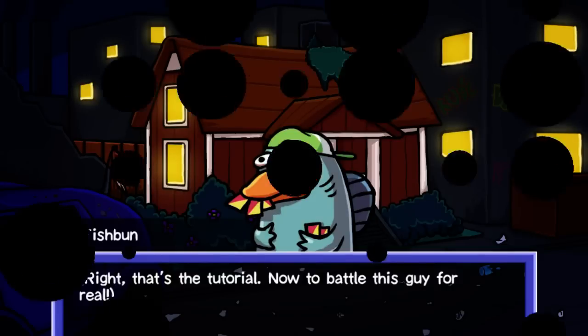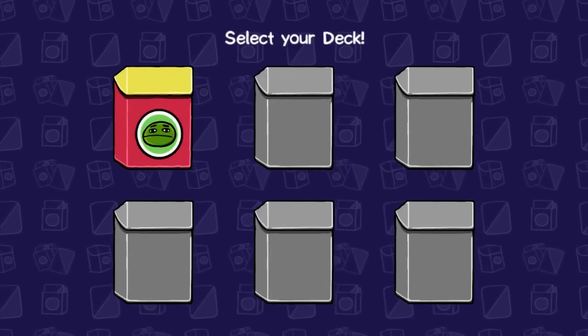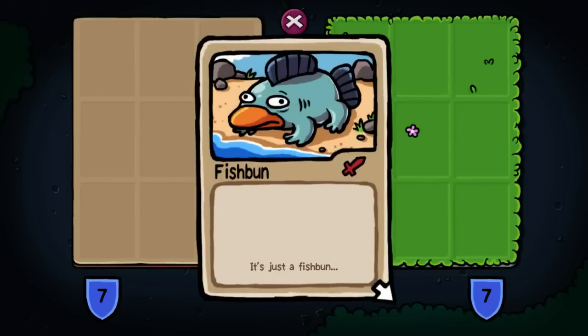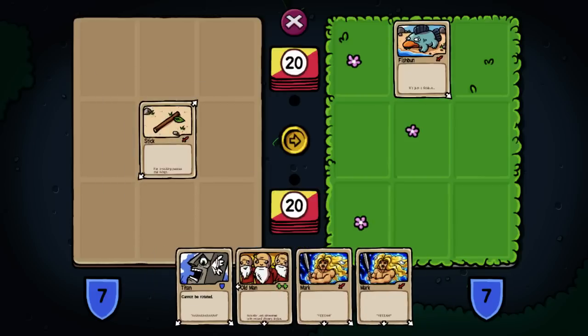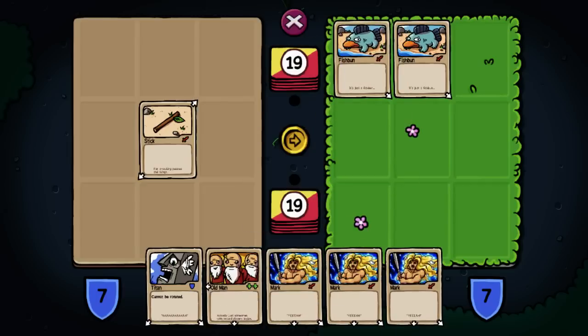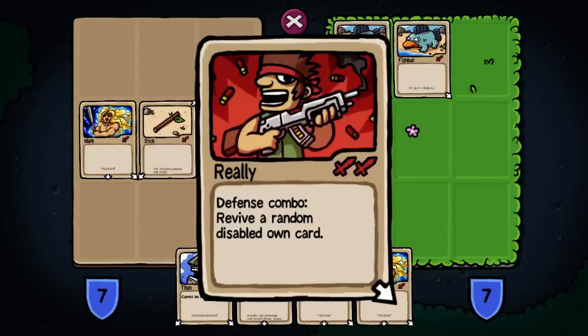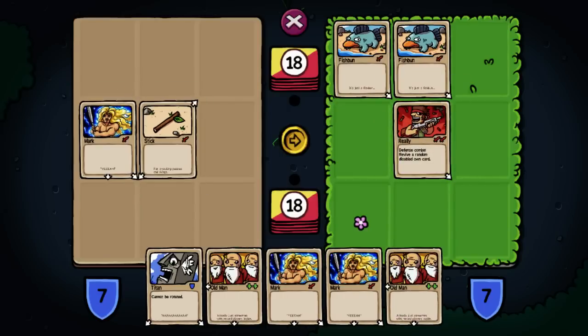Alright, that's the tutorial. Now to battle this guy for real. It doesn't have multiplayer, which may upset some people, but I don't know — I have not found that to be an issue. I don't really mind that it doesn't have multiplayer. The thing to kind of pay attention to is that because of the way the arrows work, we really need to kind of pay attention to that in order to make a combo.